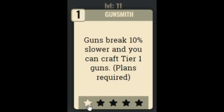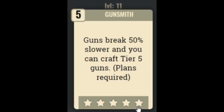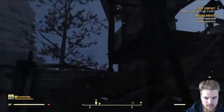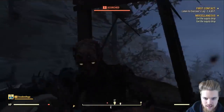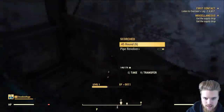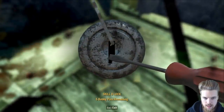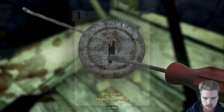Next we have the Gunsmith perk, which maxes out at rank 5 letting you craft tier 5 guns, and makes them break up to 50% slower. It's useful for crafting guns, and honestly who isn't using guns in this game? It's the most common setup and your whole team will find this invaluable. My only complaint is that crafting skills won't be an impressive source of caps — once someone has the best weapon they only need to repair it themselves, so don't go into crafting expecting to make lots of caps. There are faster ways.